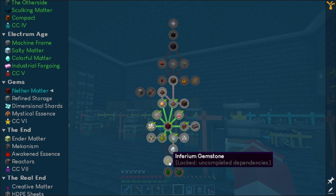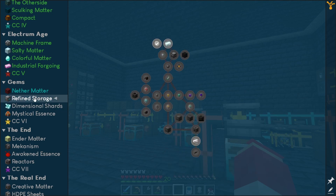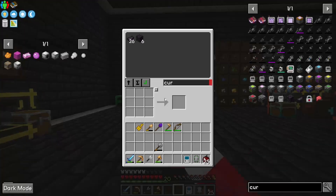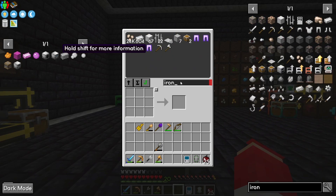We do get into some mystical agriculture here which is going to be amazing because we can up our lava game too. But I want to get into AE2. It says a little quest following — they changed the AE2 recipes to be similar to refined storage. I prefer refined storage myself, I just think it's a little better. How much iron do we have? We have 604 — we can make some stuff.